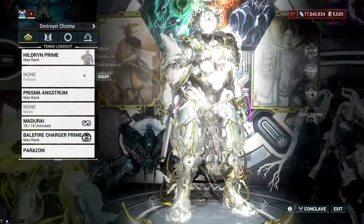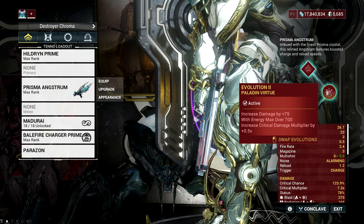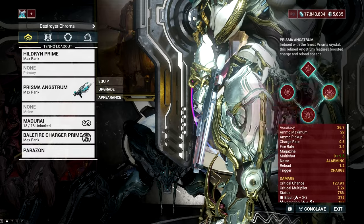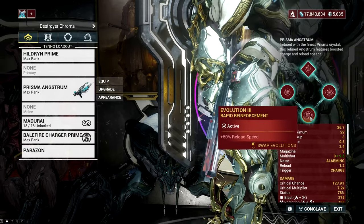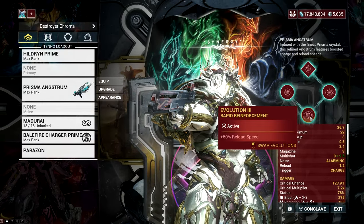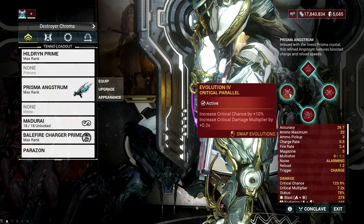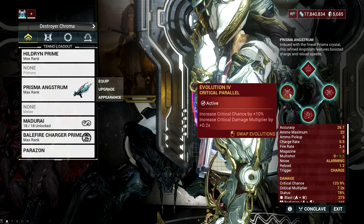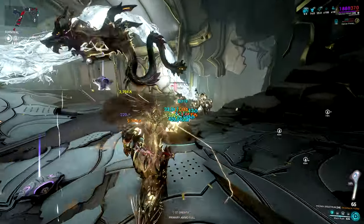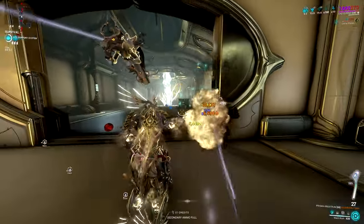Let's talk about the evolutions I have for the Incarnate Prisma Angstrom. For its second evolution, I pick Paladin's Virtue since most Warframes I play can exceed 700 energy easily with Prime Flow, giving a slight boost in critical damage. For its third evolution, I prefer the Reload Speed buff as it helps fill up the incarnate form, especially if I miss the first shot. And for the fourth evolution, I go for Critical Parallel because of the added critical chance and critical damage. I hope you've learned something from this video, and I hope to see you again in my next Warframe guide. Thank you so much for watching — Squad Leader signing off.